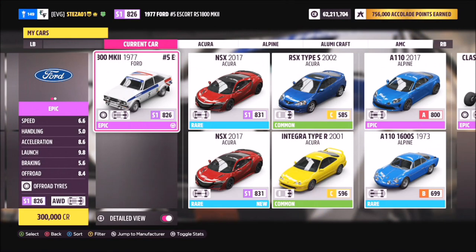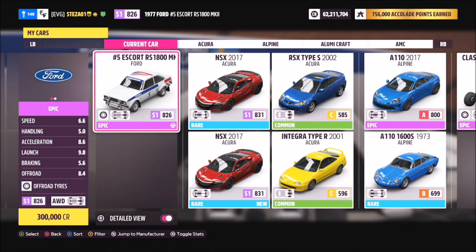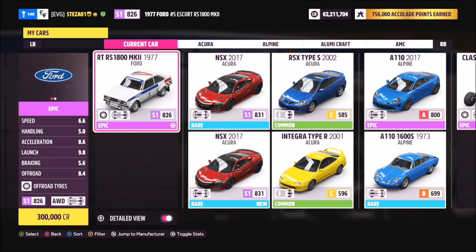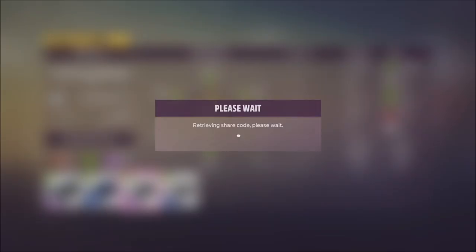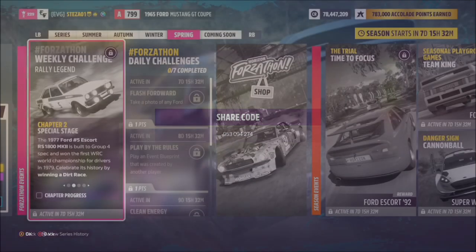This is the 1977 No.5 Ford Escort RS1800. This is not just the standard Ford Escort RS1800 — this is a specific No.5 model car. You can purchase it for 300,000 credits or pick it up cheaper in the auction house. I have created a tune called Forzathon; the share code is 953094274, and hopefully this should help you along with some of the challenges.